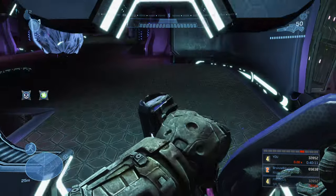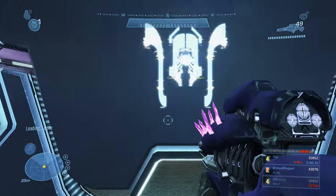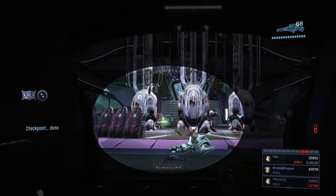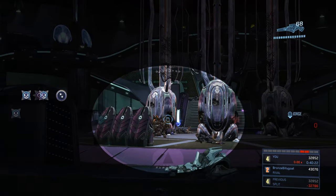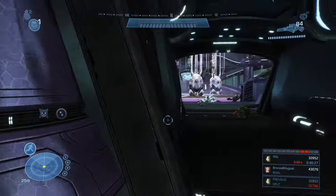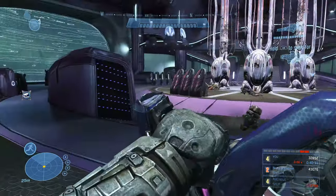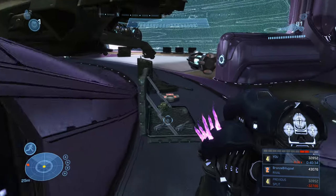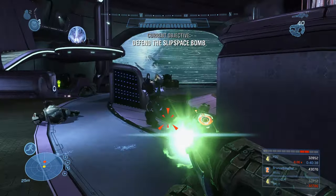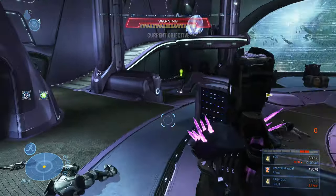Continue headshot-ing enemies and noob-comboing elites through the subsequent sections. In the next area, there's needle rifle ammo in a crate to the left, and enemies are distracted by Jorge in the middle of the room. There are two health packs nearby and one more behind the pelican. Take out enemies in this room and then we're going to get into the pelican's turret.